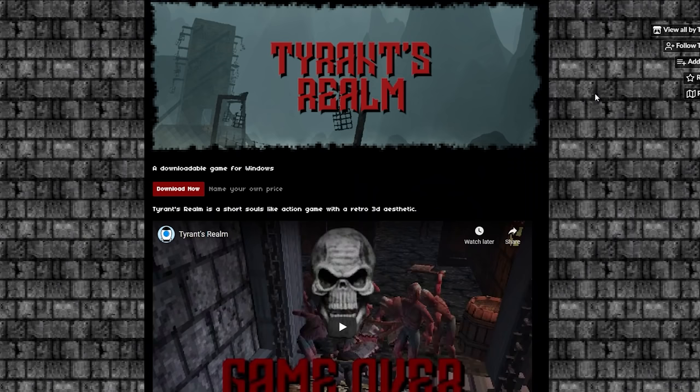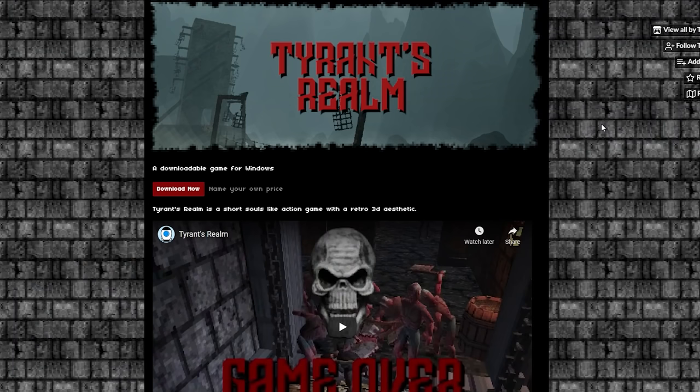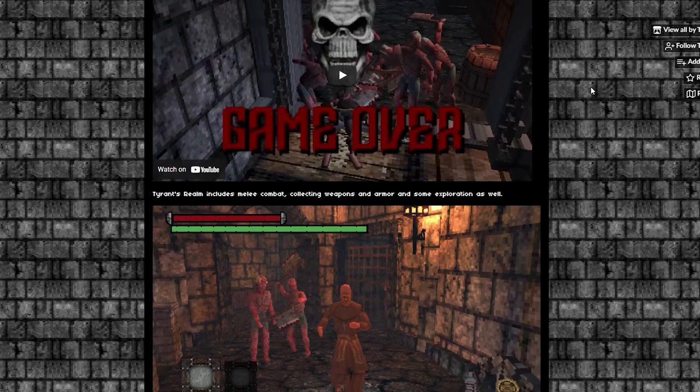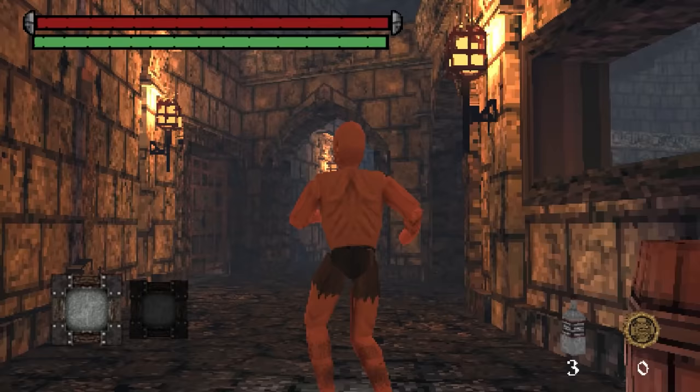First up, we got Tyrant's Realm. This is a free game on itch.io, and describes itself as a short, Souls-like action game with a retro 3D aesthetic. This one really caught my eye because I'm getting heavy PS1 vibes, and the fact that you're able to pull off that look is really cool to me. So just a demo, not a full game — let's check it out.